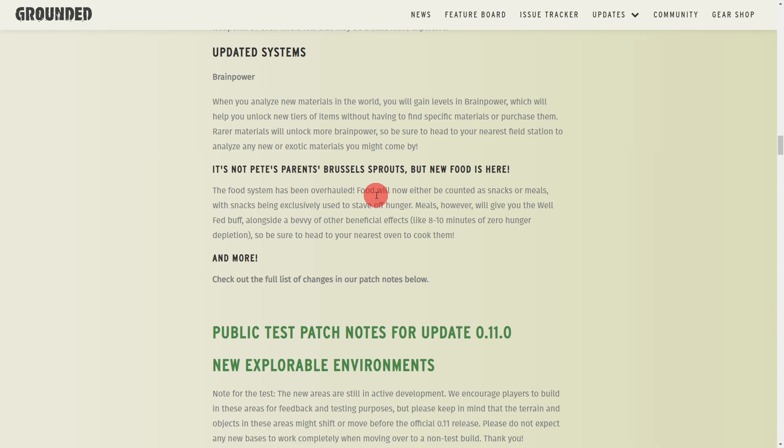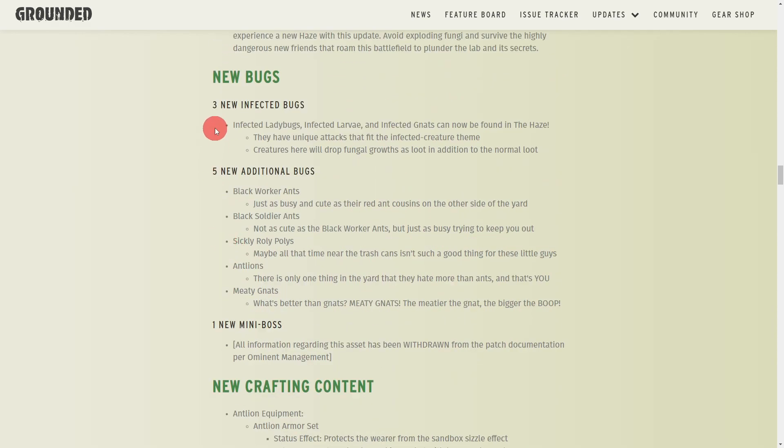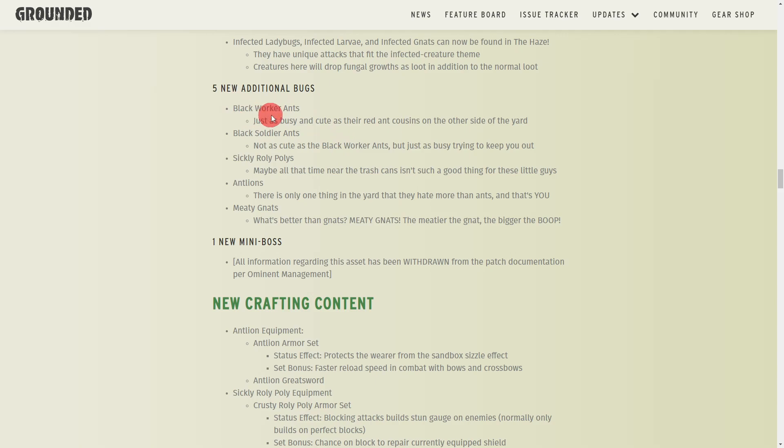There are eight new bugs, including three new infected variants: infected ladybugs, infected larvae, and infected gnats. Each has its own special attacks — the gnats are fun to fight, and don't expect to rely on weapons for them. The infected ladybugs have an awesome new attack, and the infected larvae hit a lot harder. Both of those are definitely a new challenge.